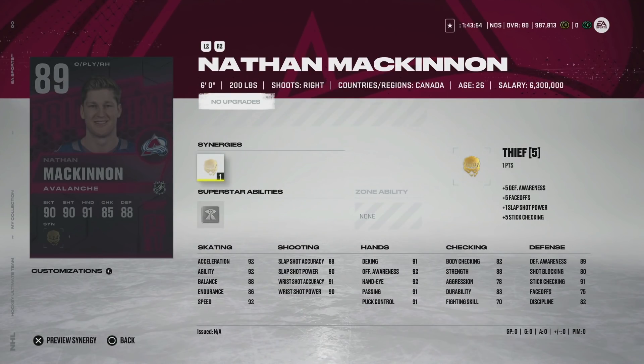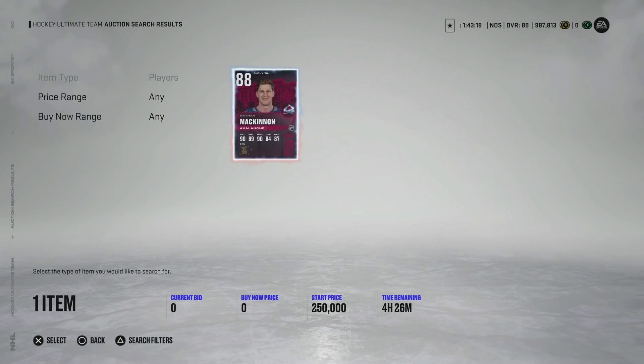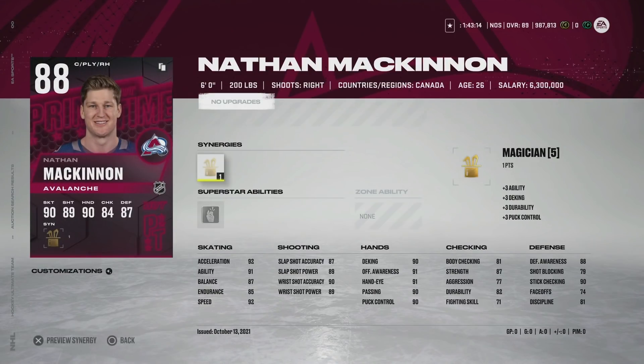Next we've got the 89 Nathan McKinnon — he gets a new tier upgrade for his X-Factor and comes with Thief. This is an incredible card: 92 speed, 92 acceleration and agility, 90 shooting, 90s hand stats. This is probably one of the more perfect cards in the game right now. With 92 speed that's what Matthew Barzal has on his X-Factor card, which is why he's so valuable. With Thief activated his defensive awareness and stick checking get all the way up into the mid-90s, so you can even use him at center.